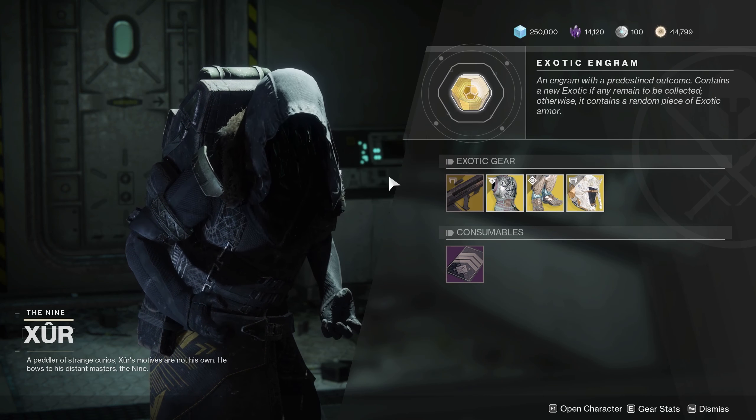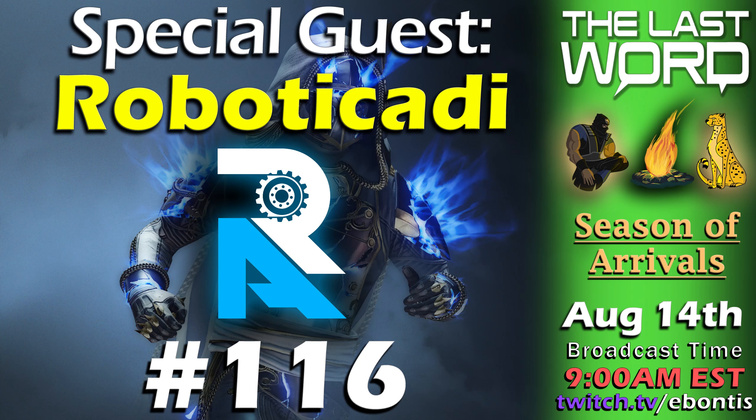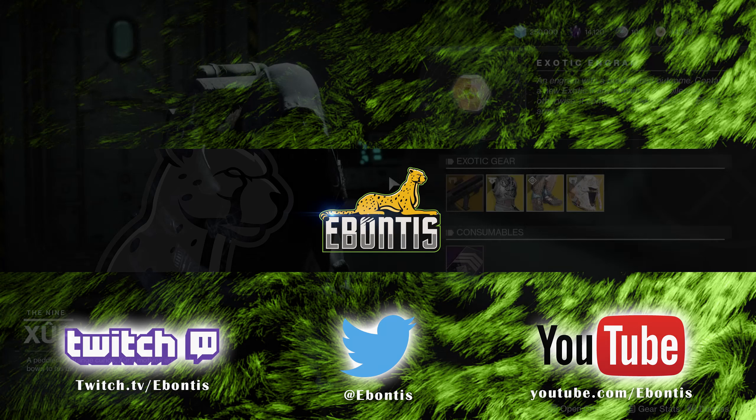Graviton Lance is just a very fun weapon to use overall. That's basically all I've got this week for Xur. We recorded the Last Run podcast this morning with Roboticati — she's a really awesome streamer and a great PVE helper. It was a great chat, we ended up going long. I'll be streaming Solstice, Ghost of Tsushima, and I might try the Avengers beta this weekend. You can find me at twitch.tv/ebontis and on Twitter under ebontis. We are less than 200 away from 50k subs, so if you haven't subbed, please hit that sub button and the alert bell. If you enjoyed the video, drop a like, and comment any thoughts about Xur or Solstice. Thank you guys very much — I'll see you soon, have a good one.